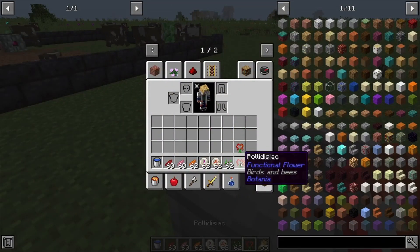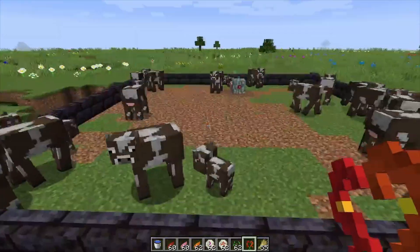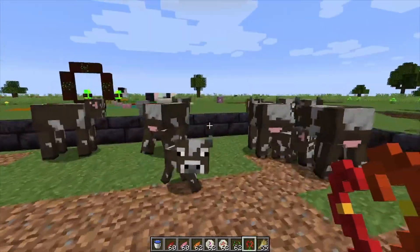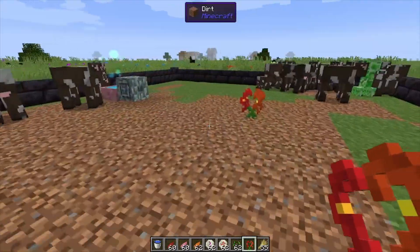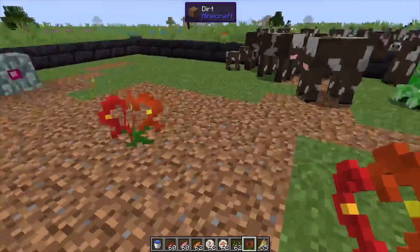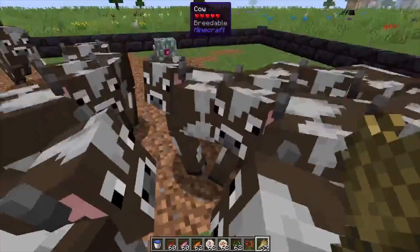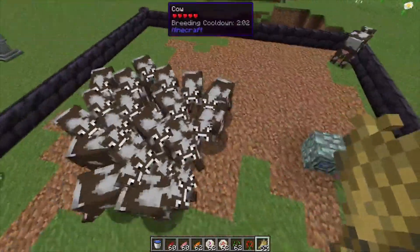And it's finally going to give you your flower. This one is definitely very cool, and if you're making food farms or any sort of animal farm, this is definitely a must for Botania. What this one does is actually breed the animals — it does take a little bit of mana — as you can see the cows are crowding me right now.